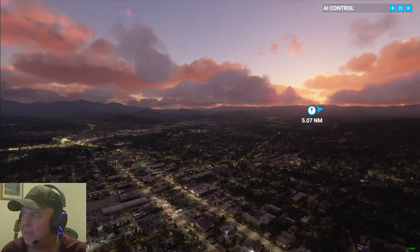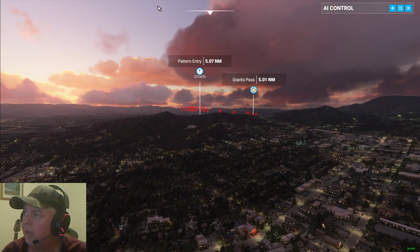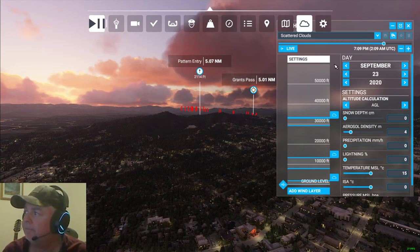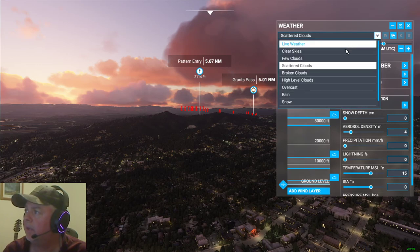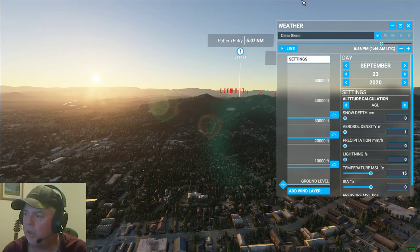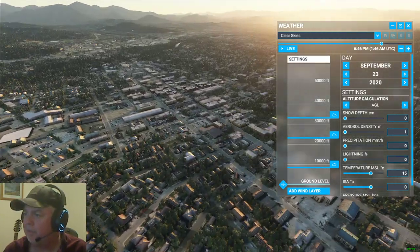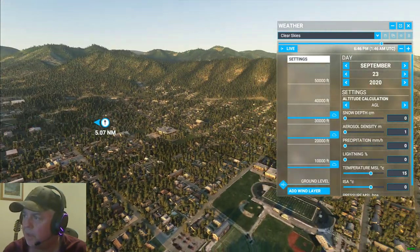Beautiful skies of course — we're editing them. While we are doing the editing, let's do something else over here. Take the weather — we'll go ahead and go from scattered clouds, we'll call it nice and clear. There's not a smoke feature, fortunately or unfortunately however you want to look at it, although in Los Angeles I believe there is a setting that duplicates smog quite well.